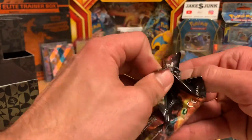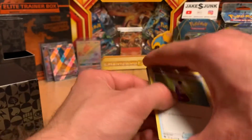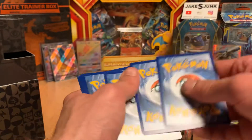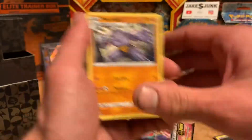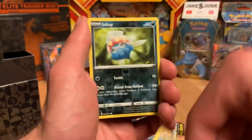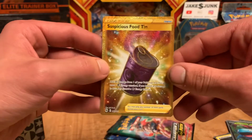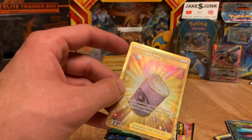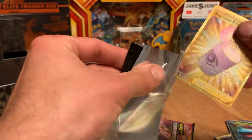We got three packs to go — can we get one more? Let's get a Secret Rare or something. Fire. Rockruff, Hatenna, Trubbish, Inkay — and I did get a Secret Rare, but it's probably the one you'd want the least: Suspicious Food Tin. So guys, we did get four hits out of this. That's pretty nice. If only that could have been one of the Charizards.